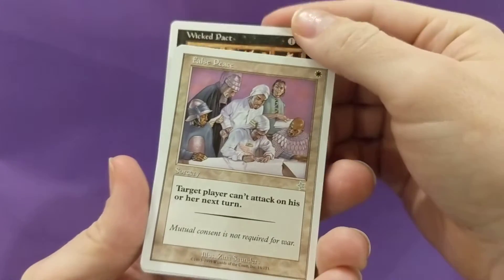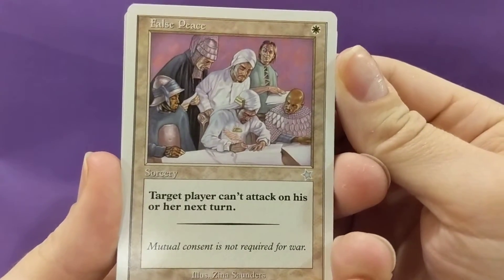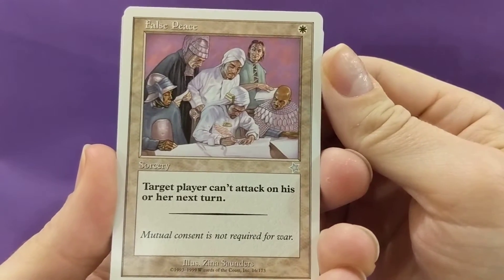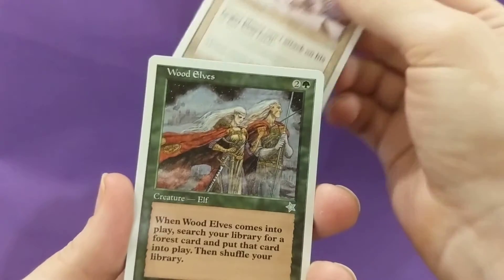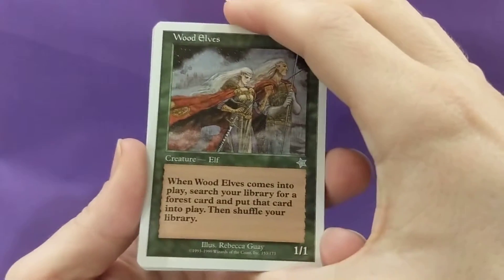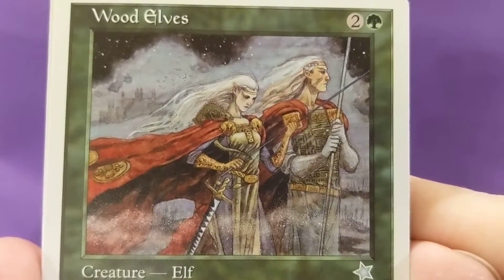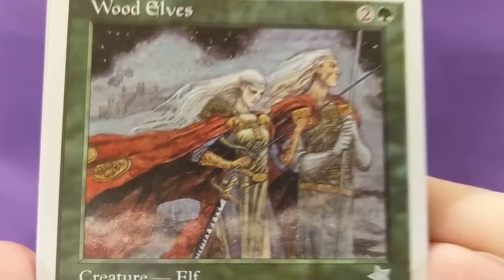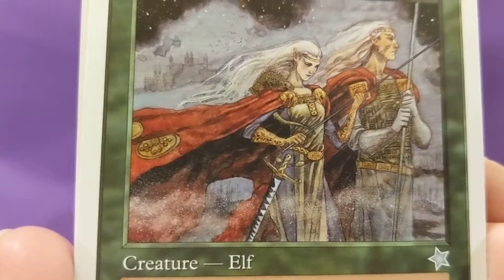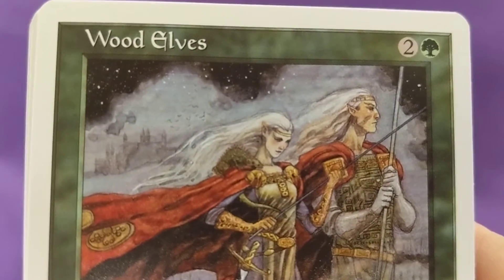False Peace — target player can't attack on his or her next turn. Oh, I love Rebecca Guay's artwork — look at that, it's beautiful. Beautiful artwork and the stars in the background, every little detail.